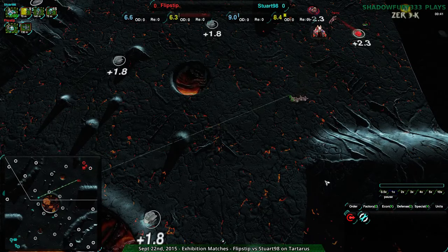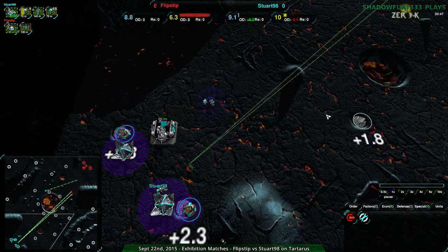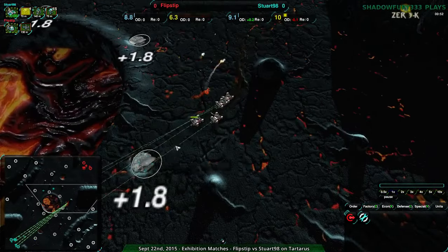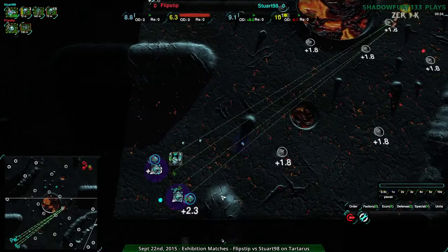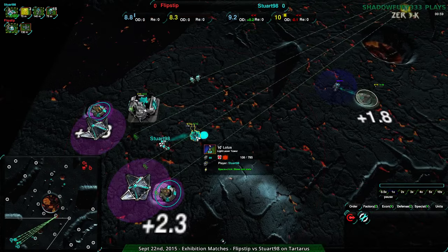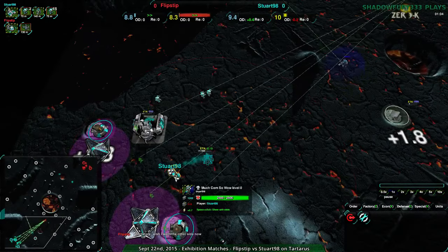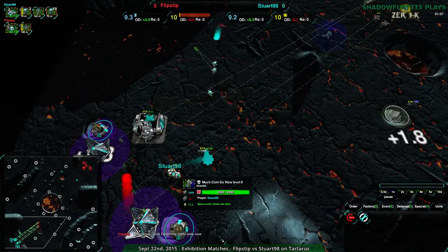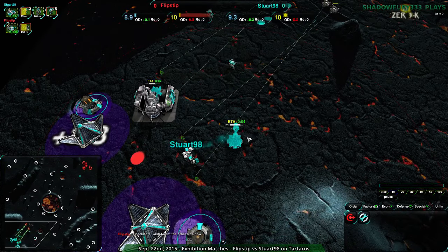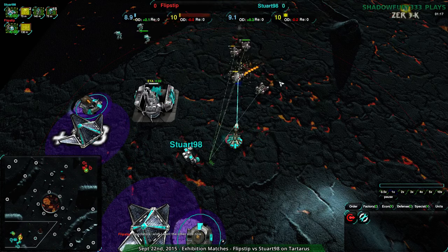Flipstep is going for a four-Scorcher rush. Looks like they're going to go for a very quick comm dive. Stuart is not at all prepared for this — they're probably just going to lose this. Do they have any defenses? No, they have no defenses coming up yet. They have a couple of bandits, that's about it. One Lotus, which will actually help a little bit, but I don't think it'll be up in time. Stuart is not prioritizing the Lotus, not deprioritizing the factory, not prioritizing the commander — so they are splitting resources. This Lotus should have been up by now; it should only take nine seconds if fully prioritized. But it got up just in time. Very clutch.